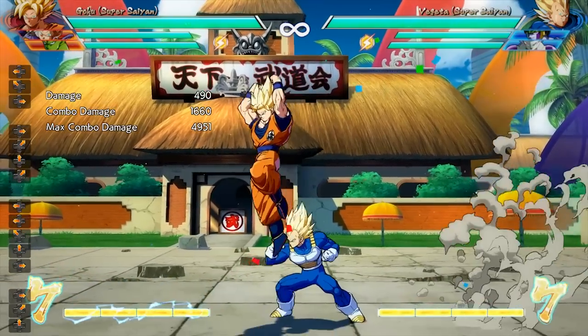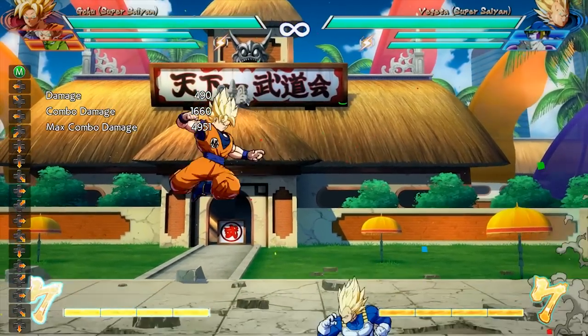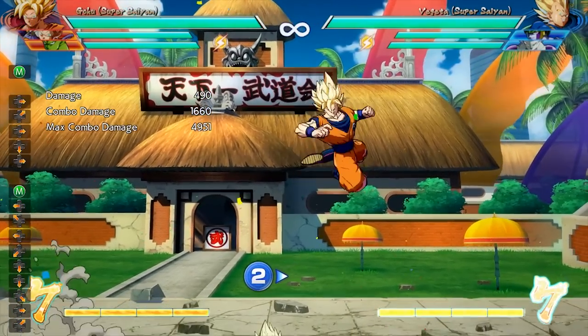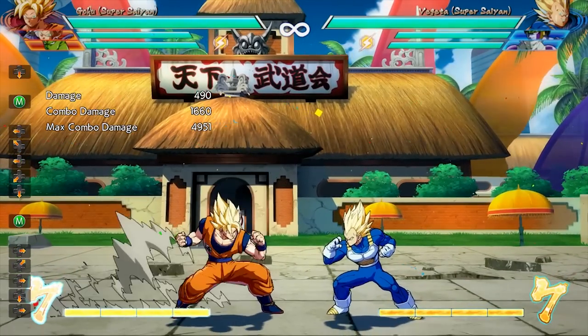whereas in Dragon Ball FighterZ, you have to wait for your character to automatically turn around. This means that timing your cross-up attack in Dragon Ball FighterZ can be a bit tricky at first. The key to getting your timing down is to instant air dash over your opponent or super jump and see the point at which your character is turning around to face them. Try to keep note of that timing and work it into your cross-up attacks.